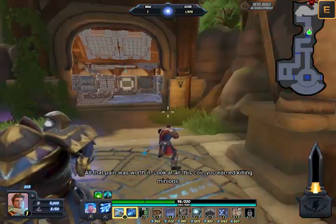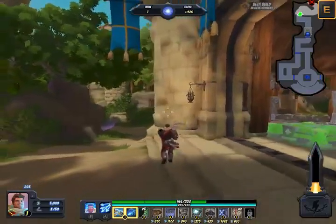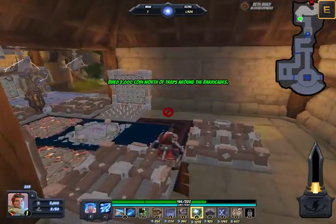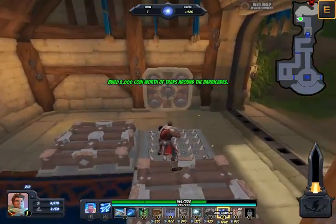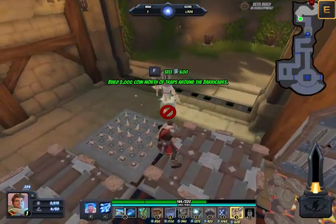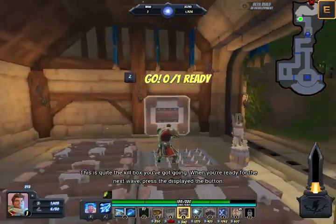Look at all this coin you've earned killing minions — let's use it to build more traps. Here's a few more barricades for you. Use your newfound wealth to build a killer trap setup around them. Let's drop this over here — what's this? I saw this from the trailer. This is quite the kill box you've got going. When you're ready for the next wave, press the displayed button.